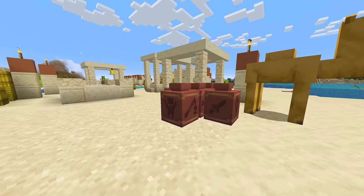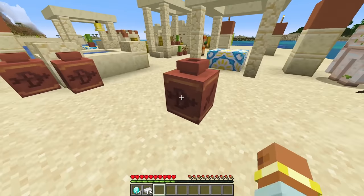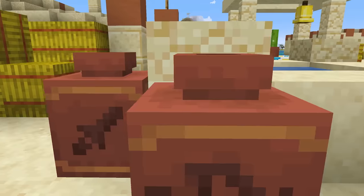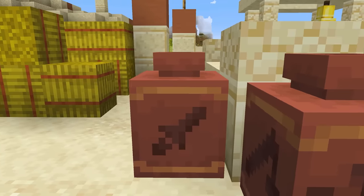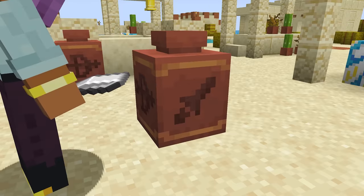Previously, the decorated pots were exactly that — decorated pots — but it was missing something. It was great that players could decorate their bases, but we wanted to provide an extra level of interaction, an extra bit of tangibility to what the pots could provide. Because players were able to express themselves using the pot shards, in this way we can add more value to the meaning behind pot shards by actually storing an item inside it.